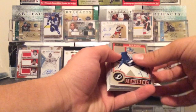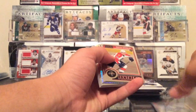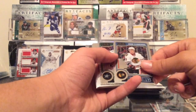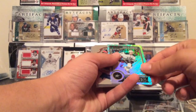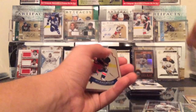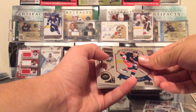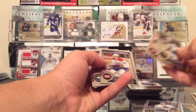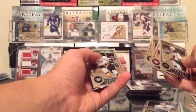Here we go with our final pack of the break. We got a Trax in here. We got Ben Bishop, Rockle Grimaldi rookie, Valerie Nishushkin, Clint Denning. John Klingberg is our rookie Trax — which is actually a pretty cool card there. We got Matt Zuccarello, retro Koivu, Price, Parenteau, Hudson, Cosby, and Weber.